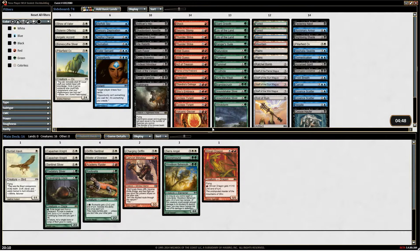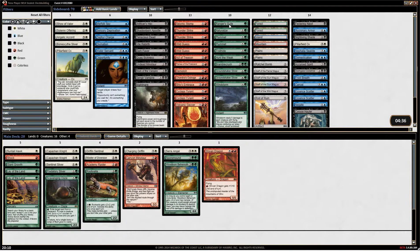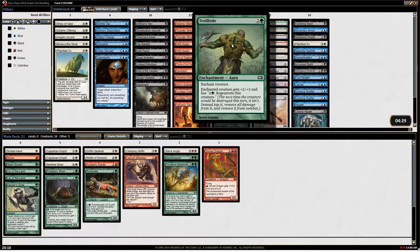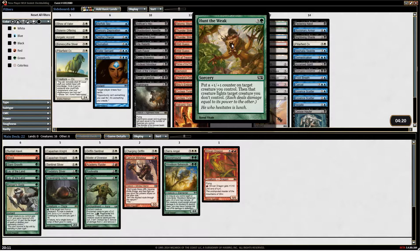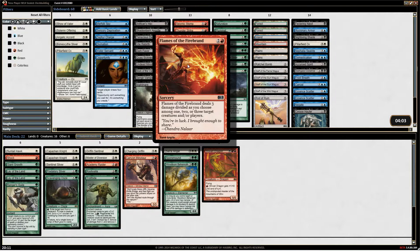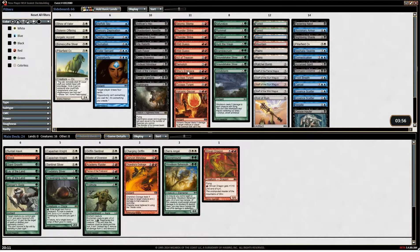So sixteen cards in our main deck — what else do we want to put in there? Probably the Shock. Giant Growth! A Giant Growth? And what about Trollhide and Ranger's Guile? We want these for ramping. These are obviously sideboard. Trollhide? Sure, you can always take it out if you don't like it. Hunt the Weak — that's up to you. It's expensive for a fight card, and I'd rather do direct damage. Act of Treason — there's a Chandra's Outrage, Flames of the Firebrand. Act of Treason is pretty sweet. So that's 24 in the main deck.